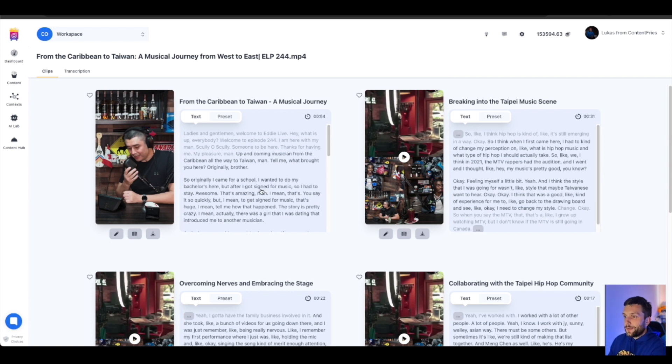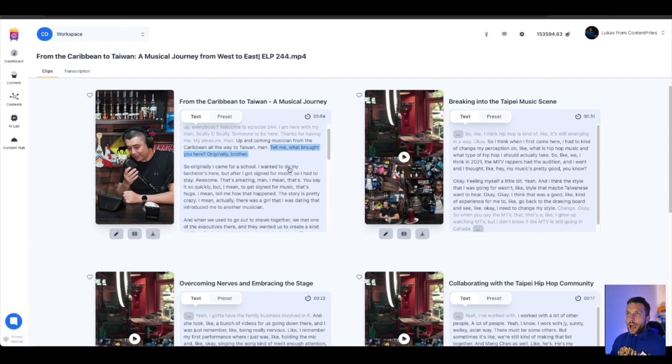That means we want to make it possible to remove words — if you don't want a certain part in the transcription, you'll be able to highlight it and remove it from the video — remove silences, remove filler words and disfluencies, and also apply templates and subtitles.